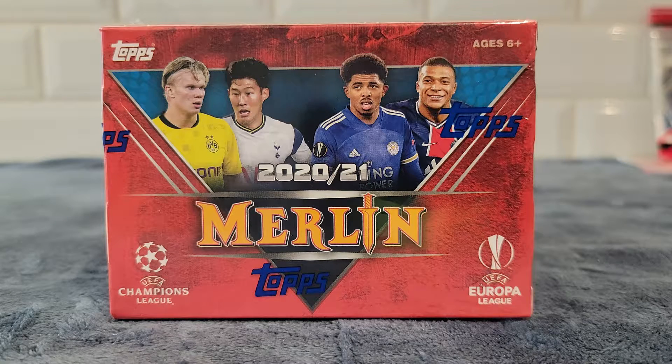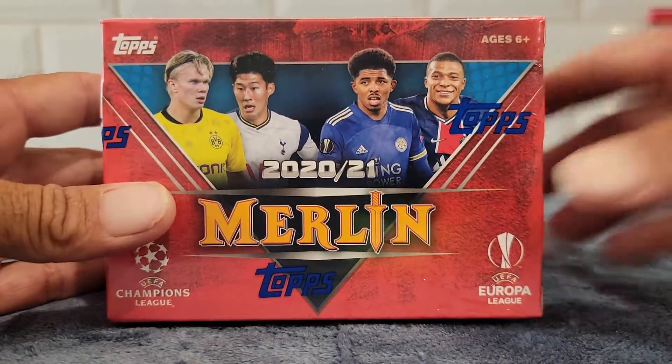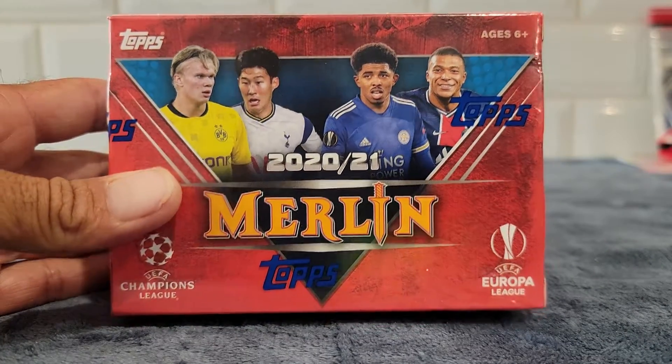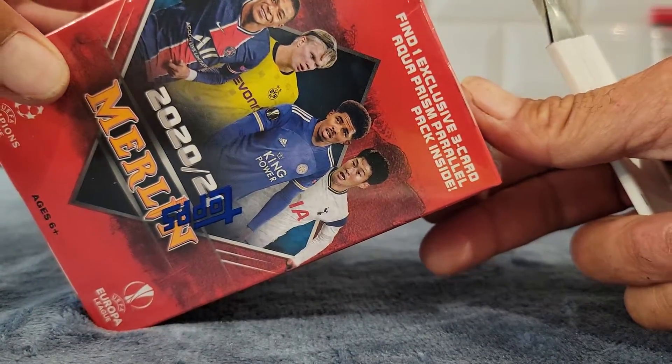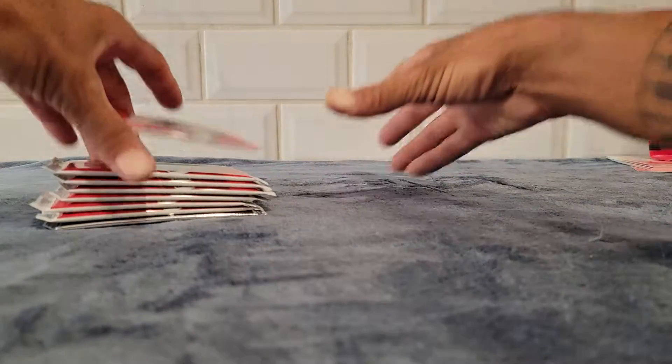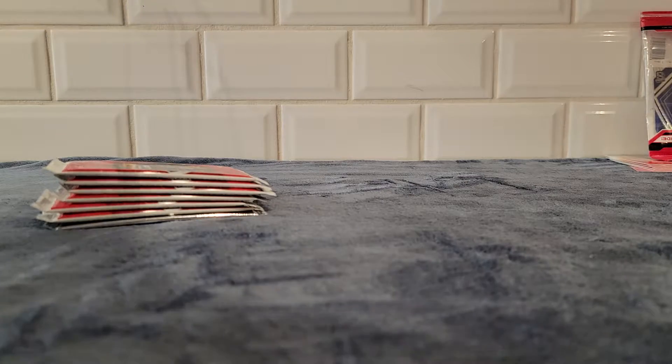Hey, what is going on everybody? Back again, this time with a blaster of 2020-2021 Topps Merlin Soccer Champions League, Euro League, blah blah blah. Inside you're gonna have seven packs, four cards per pack, and then one exclusive aqua prism parallel. I'm still trying to finish my set, so let's see if we can't get lucky and get a couple cards I need. Should have grabbed my list but I did not, so we'll just open them. They're beautiful anyway - I love the color with these. Here we go.